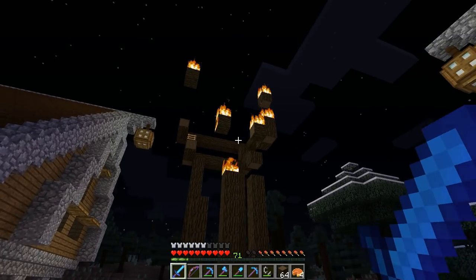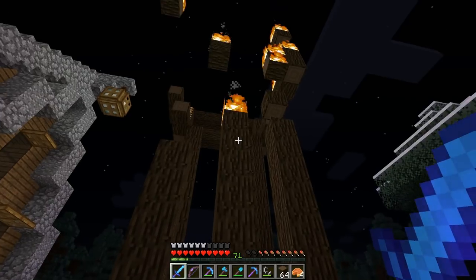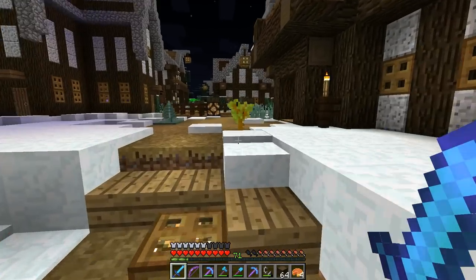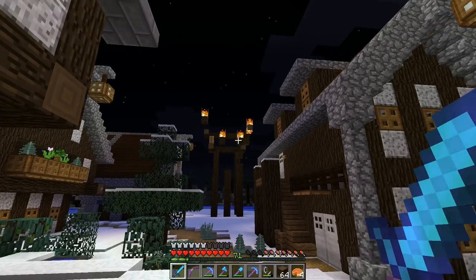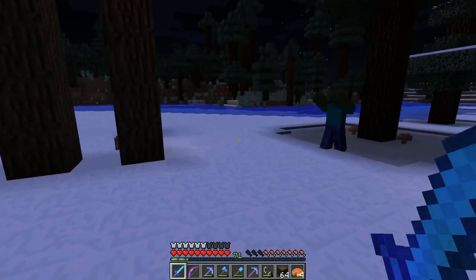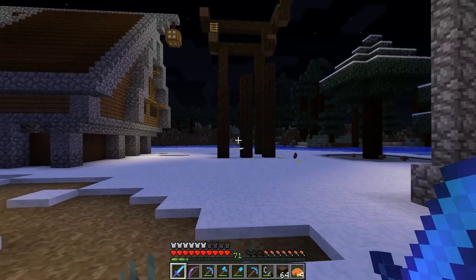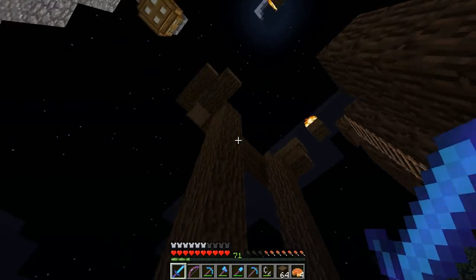We're starting the episode with a bit of a bonfire. I've decided I'm going to move this clock tower design. As we're going to add in more detail, I think it's going to be too close to this building. I was rethinking the location because when you look down this pathway, particularly right at sunset, you get a really awesome sunset view right over the trees, and this is going to block that. So I'll move it - I'll probably still have some kind of structure here, just a little bit closer to this side to give us more space from this building and still allow us to see the sunset. I'm going to tear all this down and then relocate the clock tower somewhere else in the village.